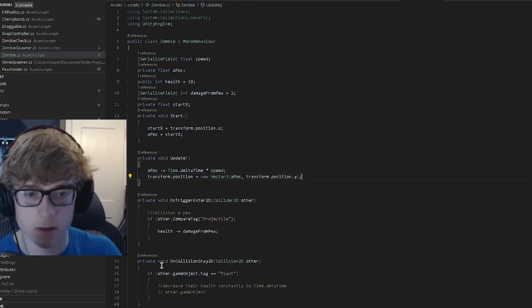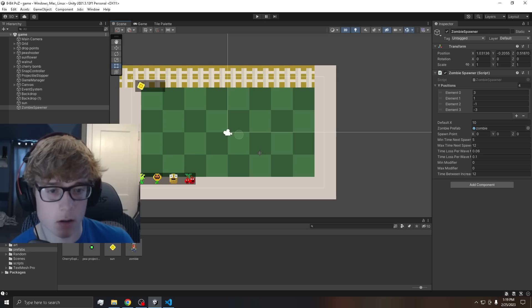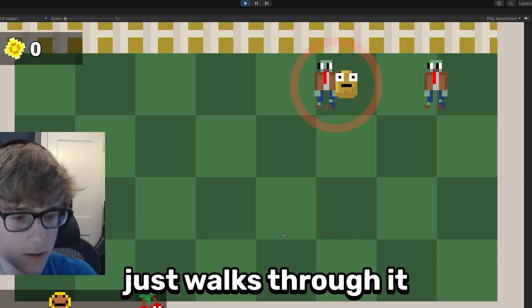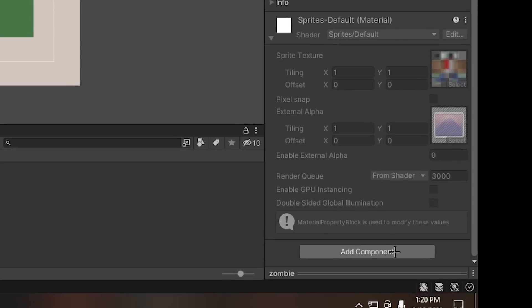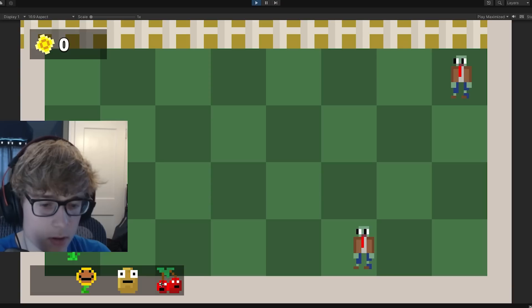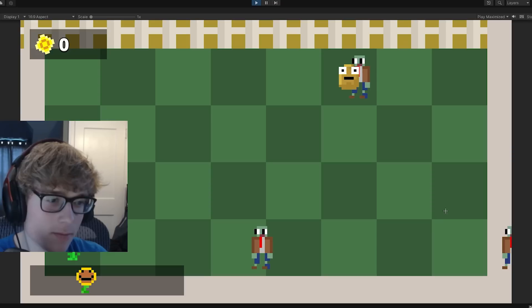I finished the zombie logic and got the zombie spawner coded. Testing it — I'm not seeing any zombies yet. Then a zombie appears but just walks through a plant. I thought they had rigid bodies — the problem was they didn't have a box collider. The peashooter also wasn't shooting at them.